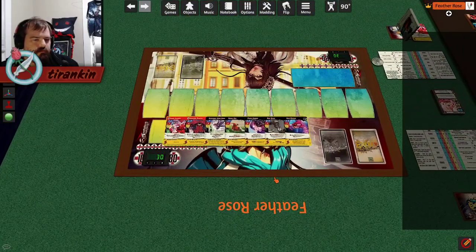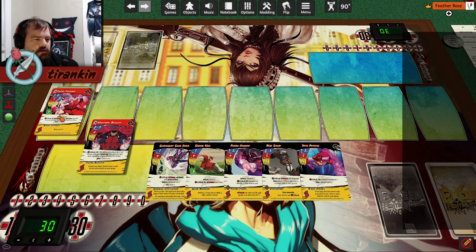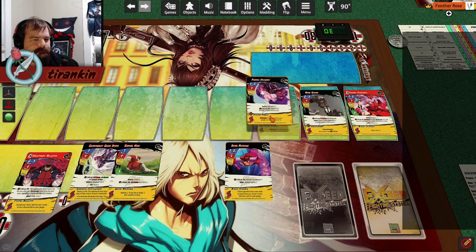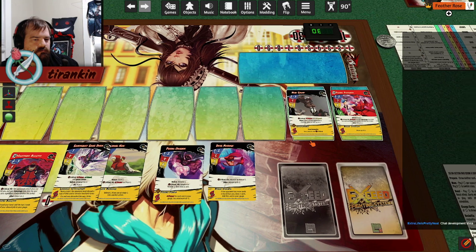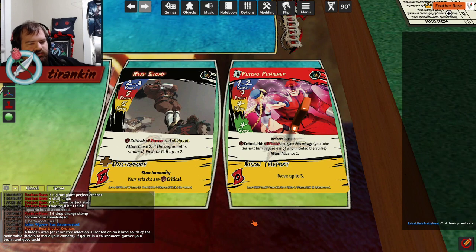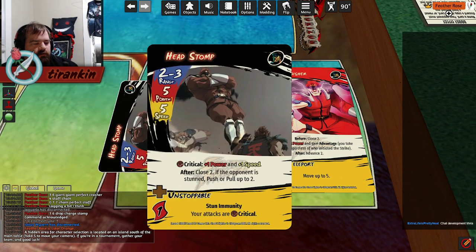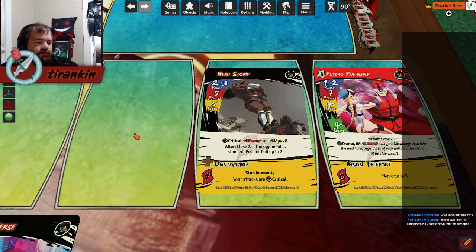I did play some Bison earlier, so I probably talked a little bit about him as we went. I personally consider this to be where an obscene amount of power budget lies, because it does 9 damage, which is a lot. And it might look like it costs 4 gauge, but in my experience it doesn't, because you have this boost over here. Headstomp is really good — just overall a high-value attack.